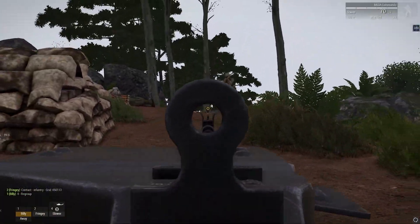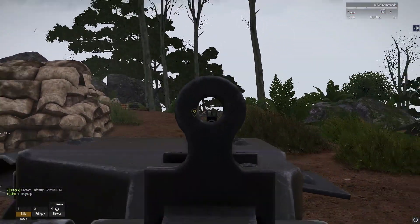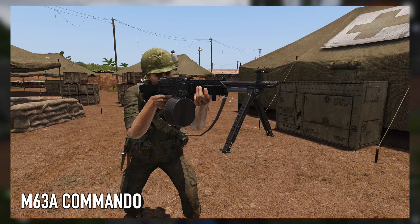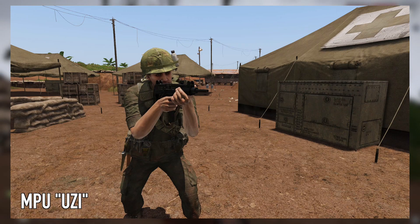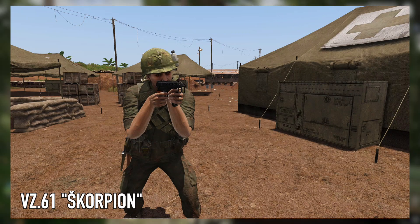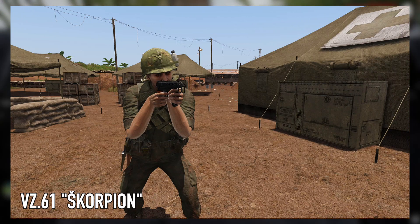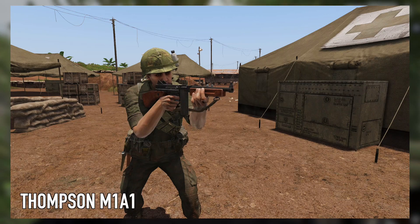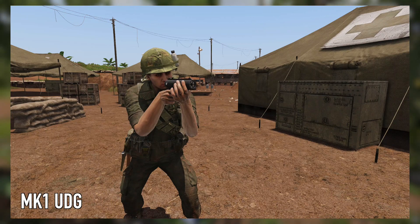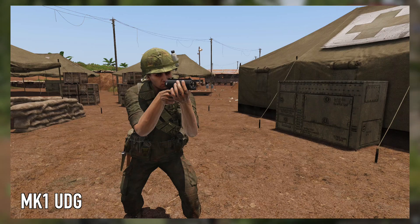Not just that, but to go along with the new SEALs faction, the devs have also added in a bunch of new weapons geared towards more special operations factions. We've got some new LMG variants of the Stoner 63, an Uzi, and a Scorpion as well. We've also got some different variants of the Thompson submachine gun. And there's also this weird little underwater gun called the UDG, which basically fires a metal dart instead of a bullet. I'm not sure how useful that's going to be, but it's pretty interesting that the devs would actually add something like that.